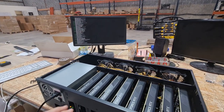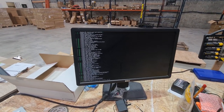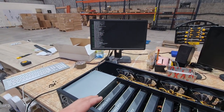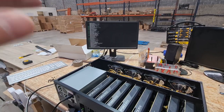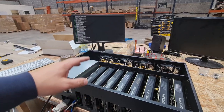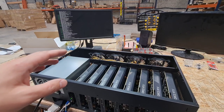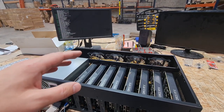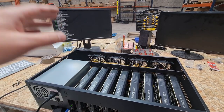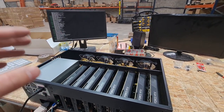HiveOS installation is almost done — we can see the system is shutting down, which means installation has finished. Once the system is shut down, HiveOS is installed onto the mSATA SSD card. Next, I'll show you the instructions for how to set up and start mining with these graphics cards in HiveOS, what overclocks I'm using, and what performance we'll get.